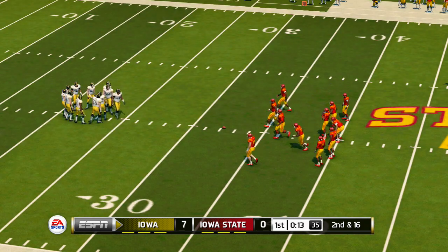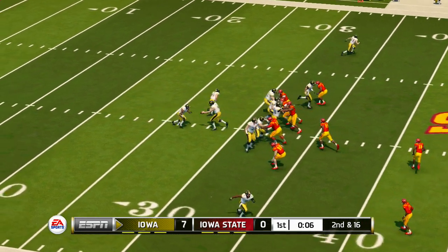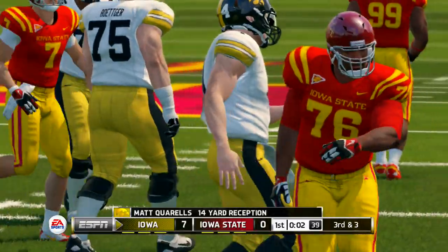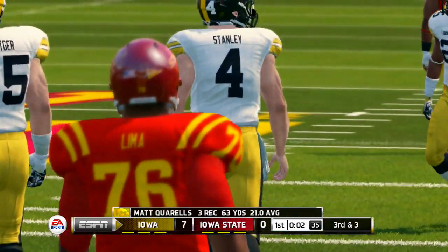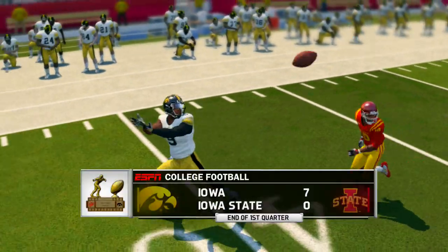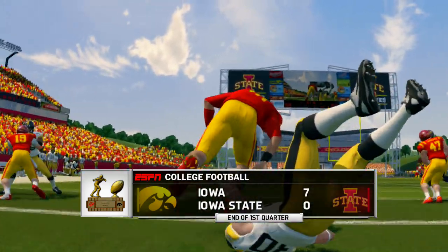Defense looking for another sack in the second down and long situation. He goes out of bounds at the 46-yard line. A tight, low-scoring game in that first 15 minutes. Let's see if things open up in the second quarter — Iowa leads it 7-0.